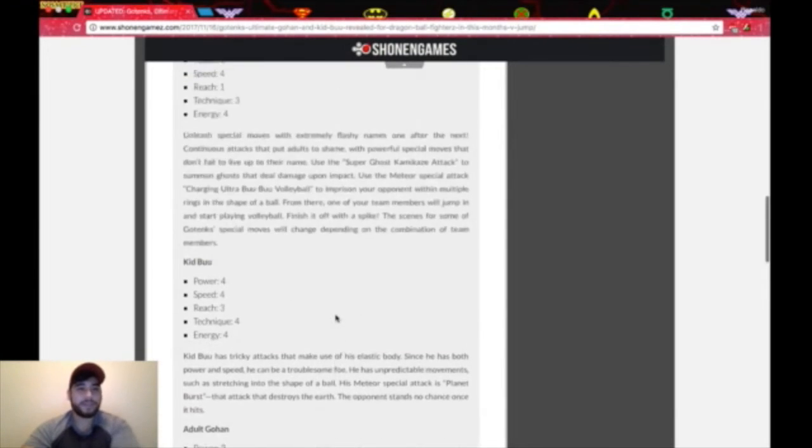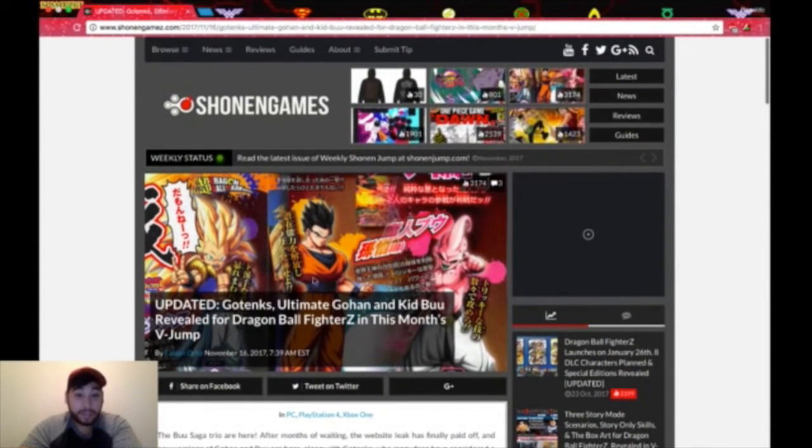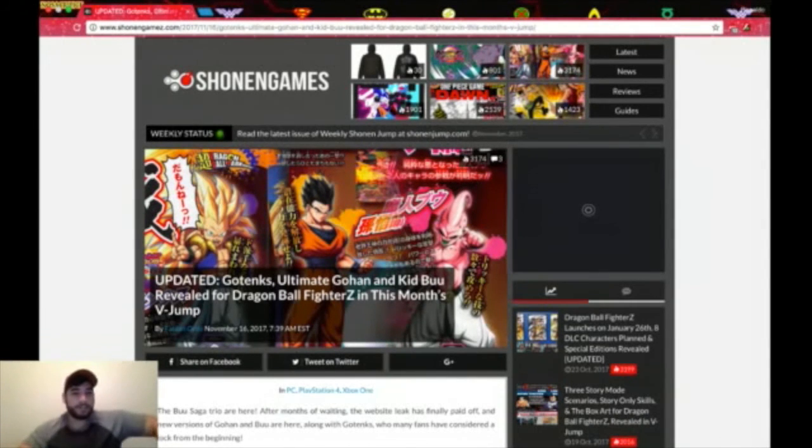There you go, guys — three characters, and this just released today this morning. So far we have a long list of characters already: all the Cell saga characters, now the Kid Boo characters, and we still have Super characters — Goku Blue and Vegeta Blue — so maybe we're gonna get Vegito, maybe characters from Dragon Ball Super. I'm excited for that. We have until January 26 for the release date, so it's coming up soon guys — hopefully you're as pumped as me.